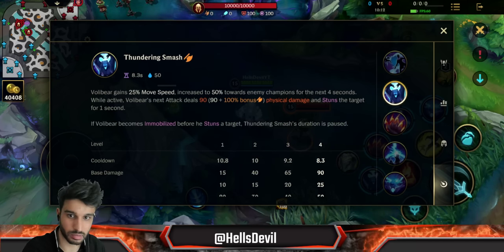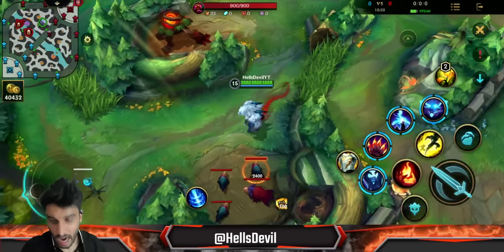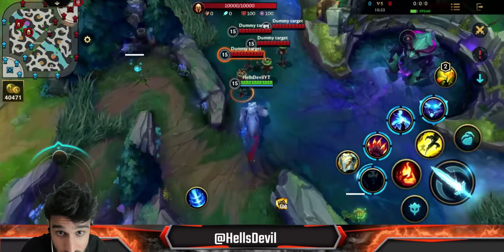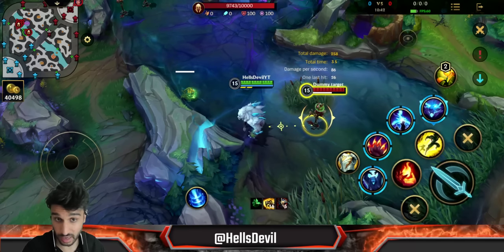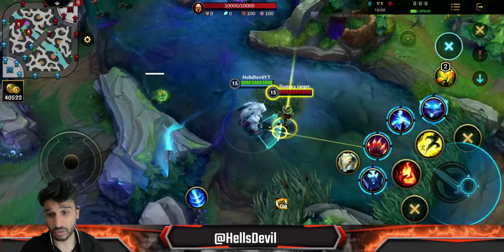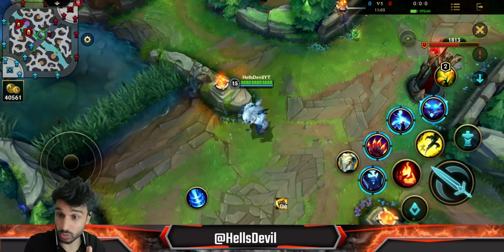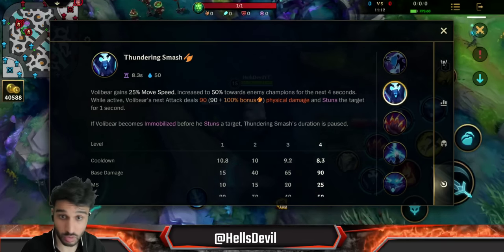The first ability is similar to Warwick's second ability. When you activate it, Volibear gains bonus movement speed — up to 50 bonus movement speed when moving toward an enemy. If you basic attack an enemy and then use your first ability, it stuns them. This also cancels your basic attack. So basic attack then first ability cancels the basic attack and stuns the enemy. This is a really good ganking tool — the enemy cannot really run away because you get 50 bonus movement speed chasing them.